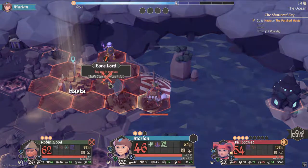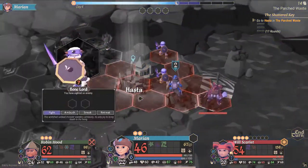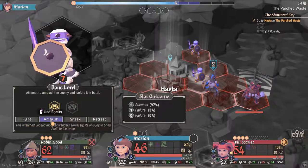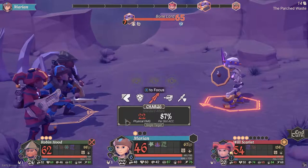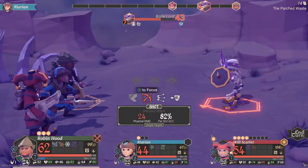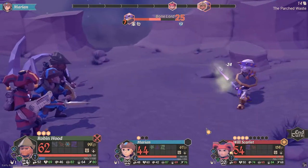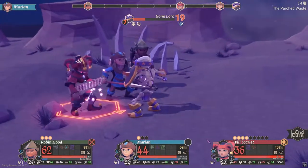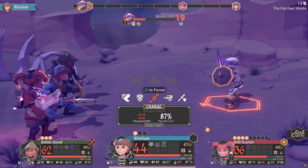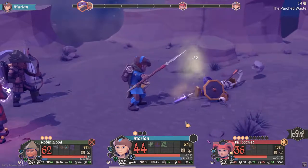There don't appear to be any naval-based enemies. I'm going to try an ambush — we're controlling Marian right now — and ideally we'd only want to fight one of these guys. I'll blow a focus point to make it a sure chance. We're going to do the armor break without spending focus points and just hope for good luck — which we did get. We took some damage — maybe he has some kind of damage deflect. We get another armor break, another good shot, pierce the armor again, and manage to kill the bone lord.